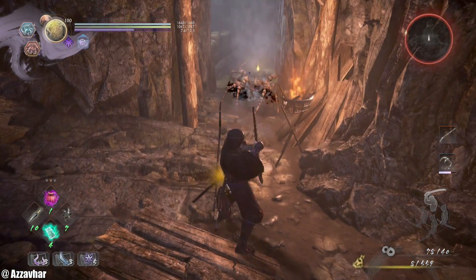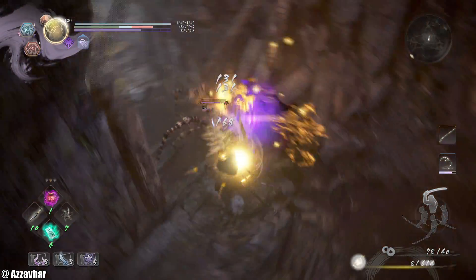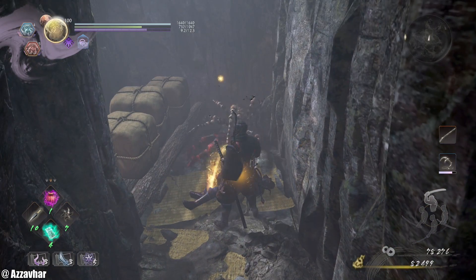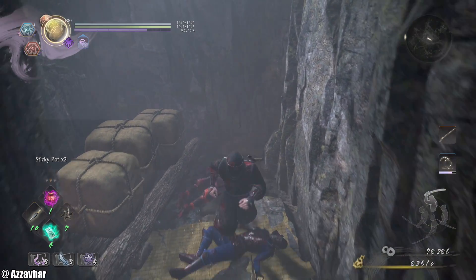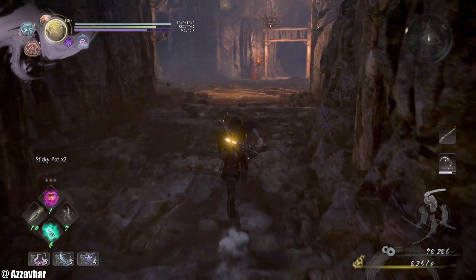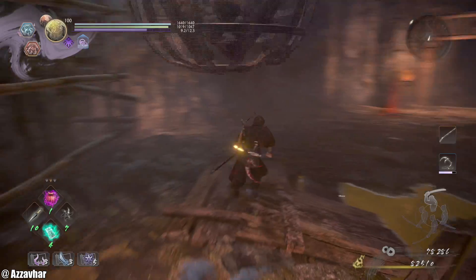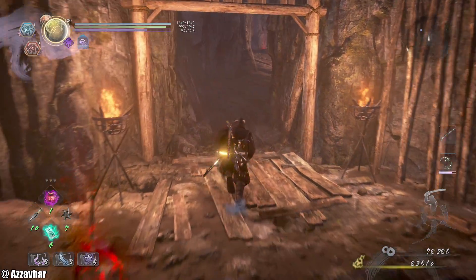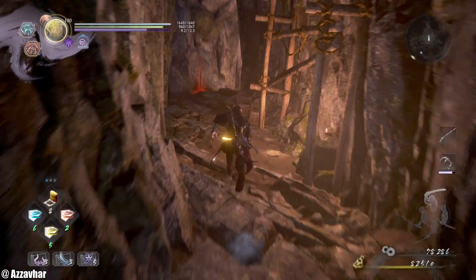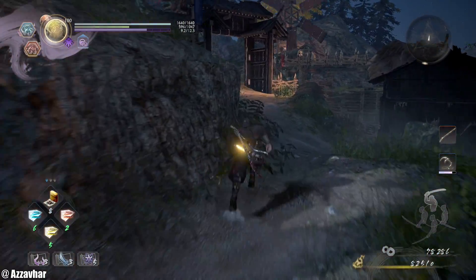Over here we've got a spider waiting for us — just pop this spider in the face. He saw the bullet coming. There is a shortcut there where the ladders are, but we'll get that a little bit later. You could technically rest and restore your stuff, but we're looking good so it should be fine. We'll head forward.